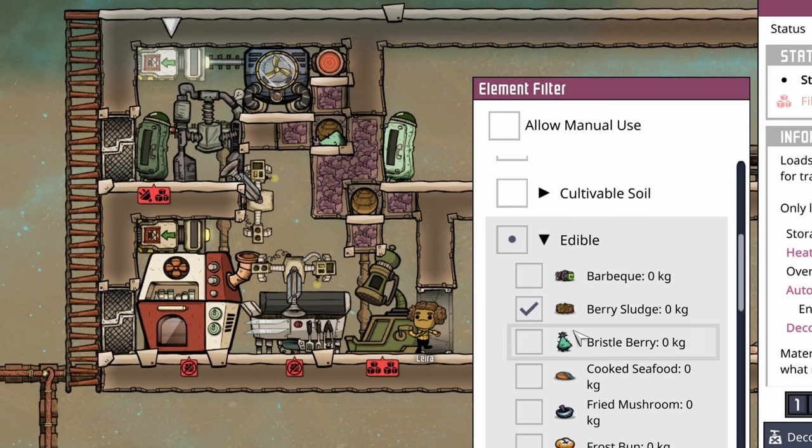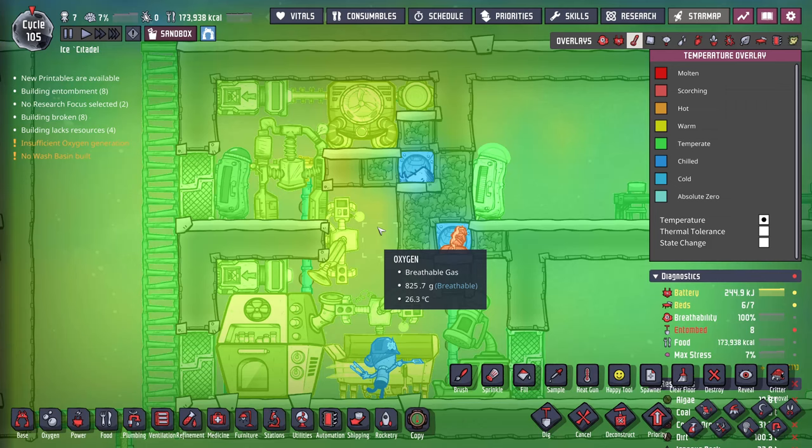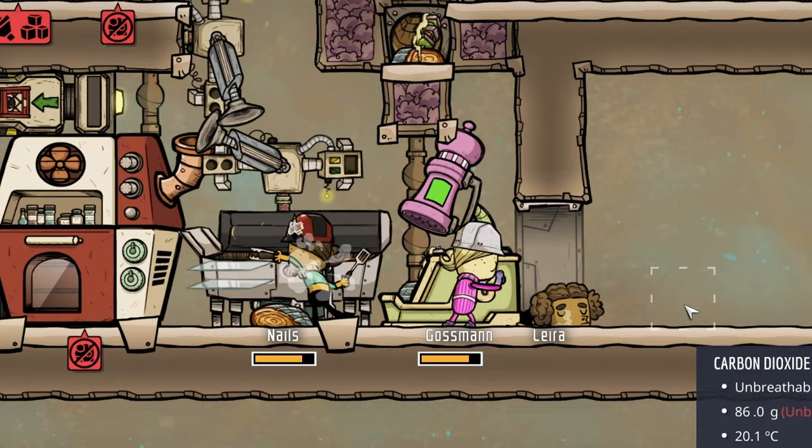And there you have it! Your food will benefit from both sterile atmosphere and deep freeze bonuses due to the cold and sterile chlorine environment. And if you desire some spice buffs, the autosweepers have got you covered.